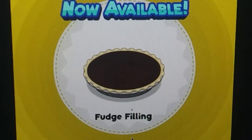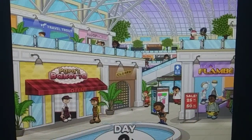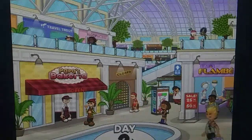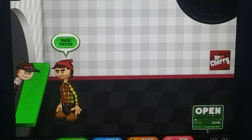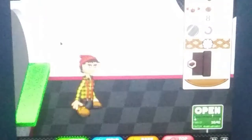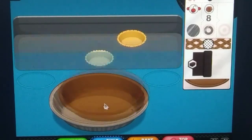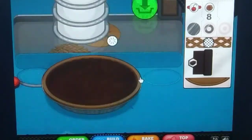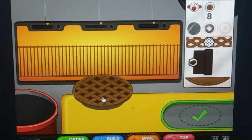New customer — John! We got a new customer and now available: fudge filling. I am so pumped right now. He wants fudge outside and a full fudge filling — okay, I got this. Now he wants a gritty layer, all right, let's put it in here.